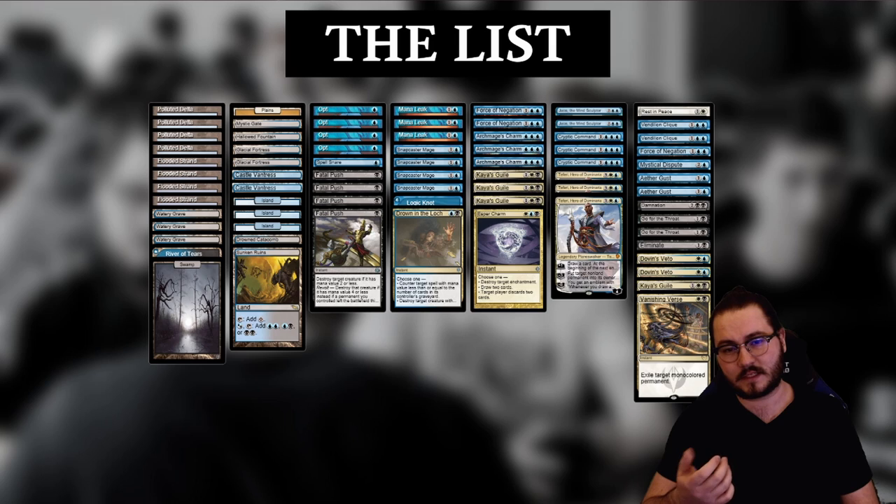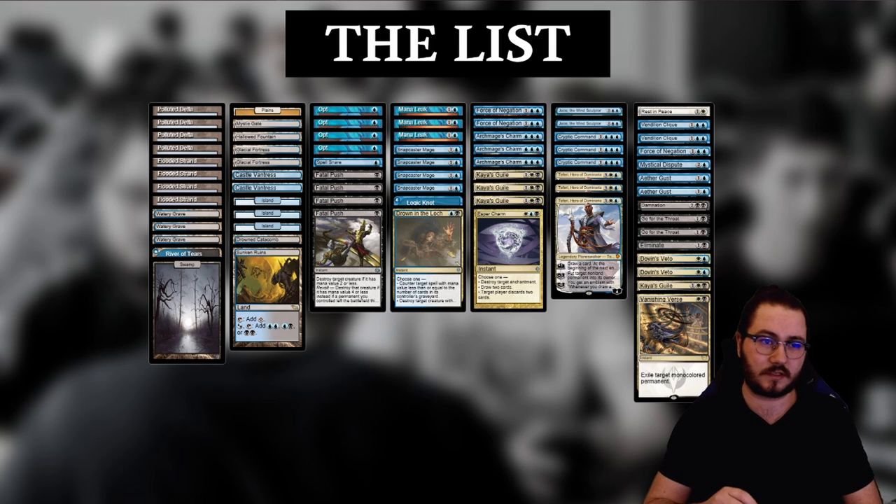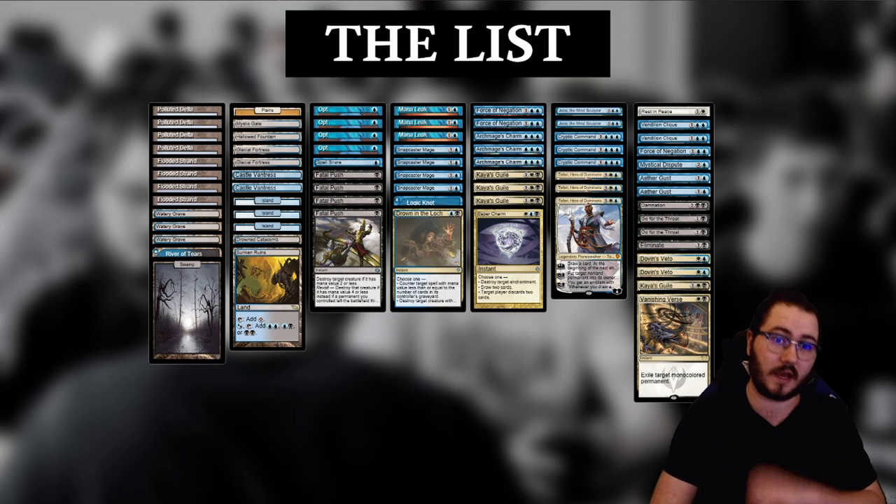Another thing that's more subtle about this style of deck is that without Verdict in the main deck — or without Verdict in the 75 entirely — you don't have any double-white requirements, which allows you to build the mana base a bit more freely. I think this is something that shouldn't be underestimated but is often overlooked.